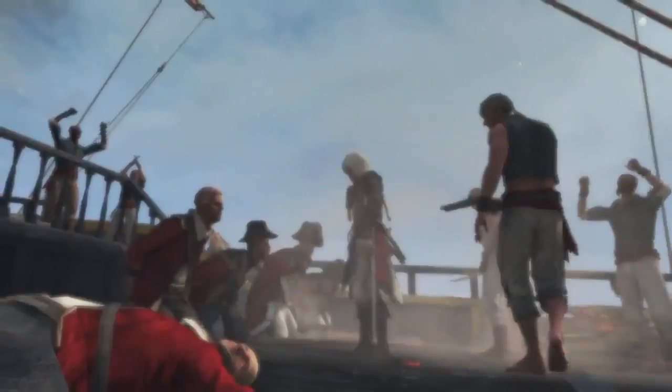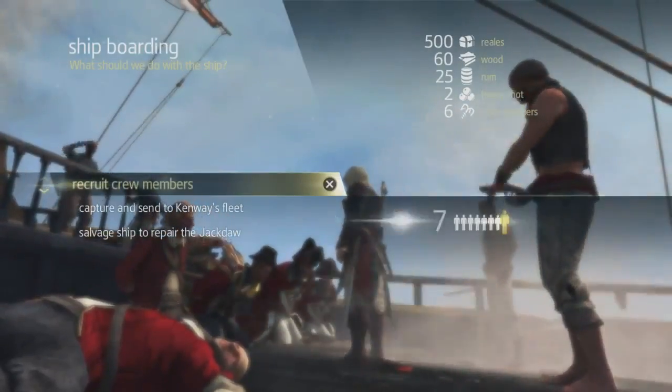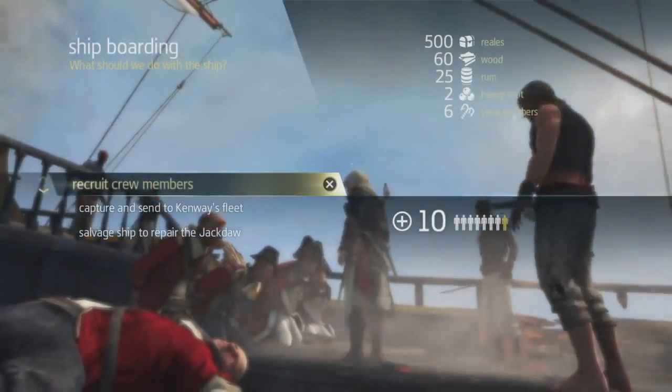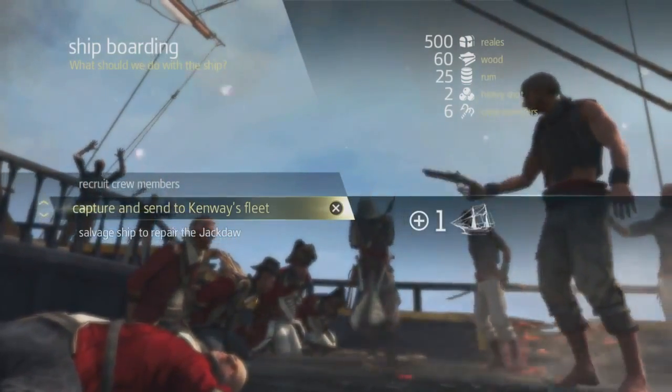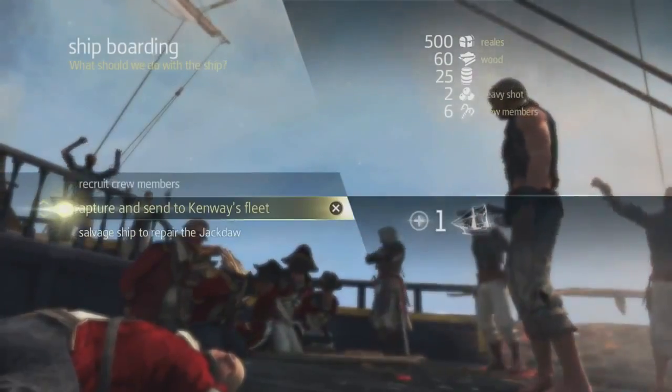Now that we've won, we can see the loot we've gained on the right side of the screen. You have three options for every ship you plunder: you can release the crew to gain crew members, send the ship to your fleet, or salvage and repair the ship if you took too much damage during the fight. For now, we're going to gain some crew members.